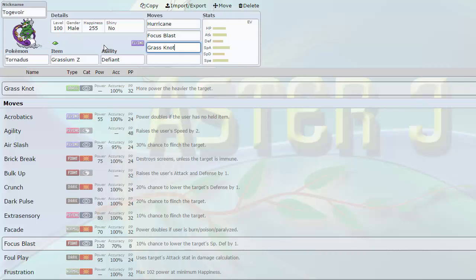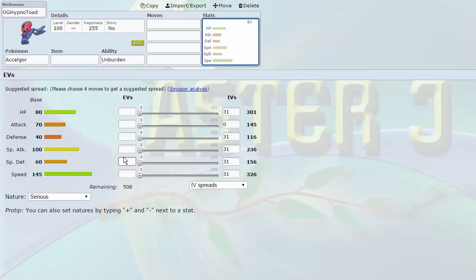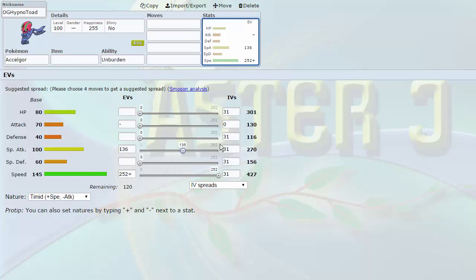I have a Spin Blocker and a mon that punishes Defog. The next logical course of action was to get a Spiker. My team was looking a little slow, so I decided to get 'OG Hypnotoad' — the Scolipede. Scolipede is one of the fastest Pokemon before the Mega intrusion — Deoxys-Speed was the only thing that outsped it, along with Ninjask. Base 145 Speed hits 427, putting it at Mega Sceptile and Mega Beedrill speed tier. Base 100 Special Attack — my lowest offense stat so far, by the way. Vaporeon has base 110 Special Attack, just to note.